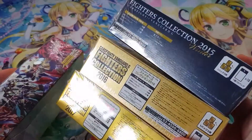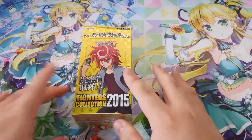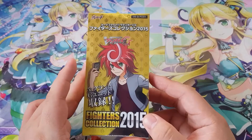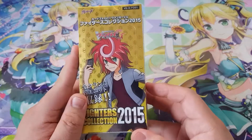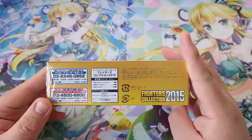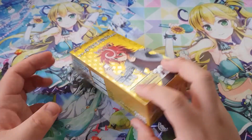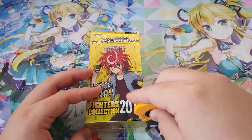I got this all brand new — they're all sealed. I bought this from a shop that still had all of these. So without further ado, let's start with Fighters Collection 2015. This contains 10 packs; one box contains 10 packs, each pack contains 3 cards. There are 50 cards in total — 8 of them are GR (Generation Rare), 16 triple rare, and 26 double rare. You get all 24 clans from this as well as the Cray Elemental units. Let's start unboxing.